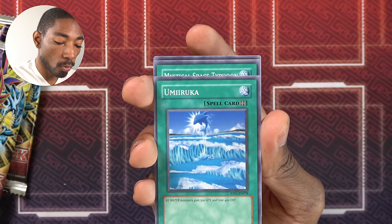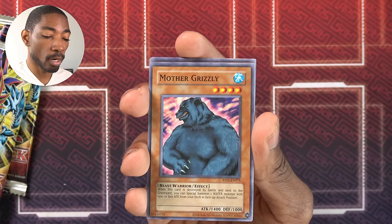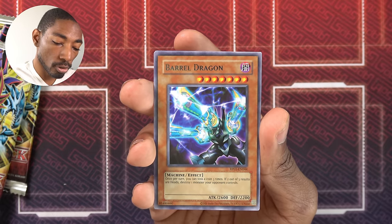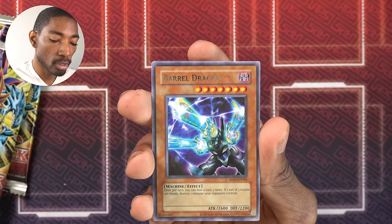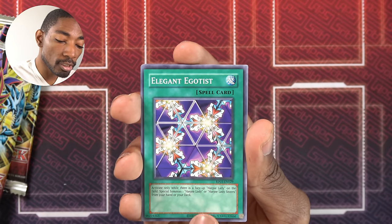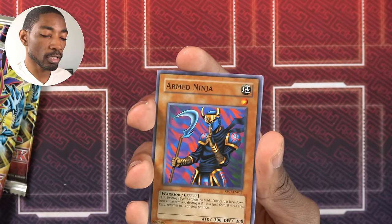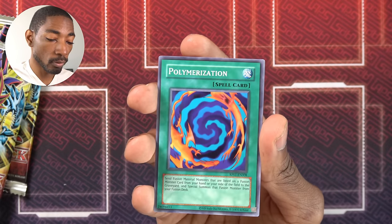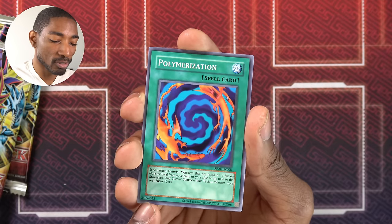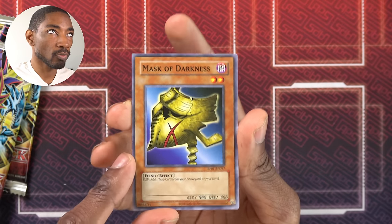Next pack: Umeruka — all the water monsters gain 500 attack but lose 400 defense. Mystical Space Typhoon again. Gaia Power. Mother Grizzly if you want to do water. Barrel Dragon — interesting, I didn't know that was in here. Toss a coin three times; two out of three heads lets you destroy a monster your opponent controls. They did not update these cards with problem-solving card text either, it seems. Elegant Egotist — could be cool if someone pulls multiple Harpy Ladies across the series. Armed Ninja — destroy a spell in the field. Polymerization — a really huge deal in sealed series. And Mask of Darkness for recovering a trap card.